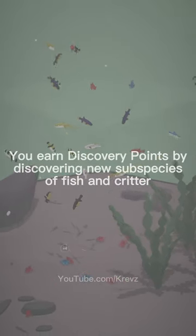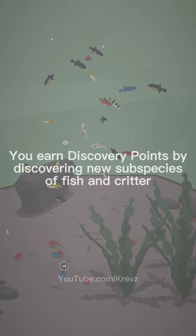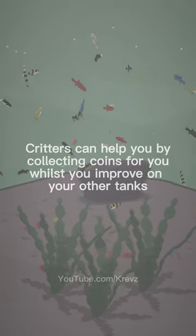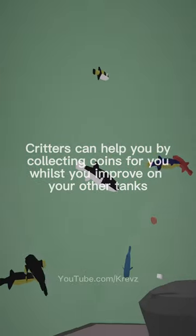You earn discovery points by discovering new subspecies of fish and critter. Critters can help you by collecting coins for you once you improve on your other tanks.